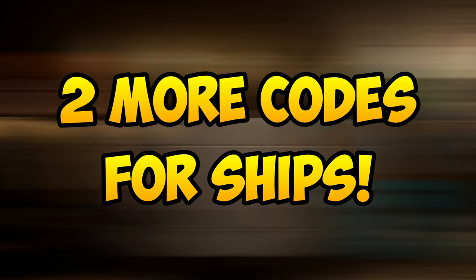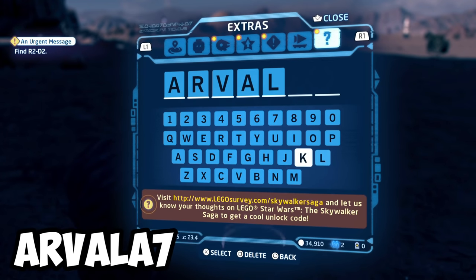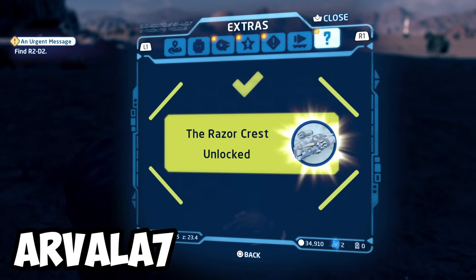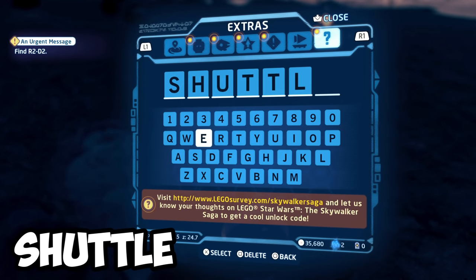Now, there are two more codes which are actually ships, starting with the Razor Crest ship, which is ARVALA7. And the Resistance I-TS transport ship with the code SHUTTLE.